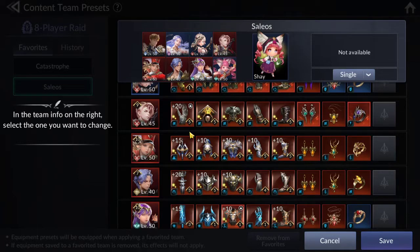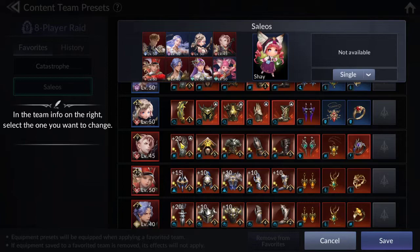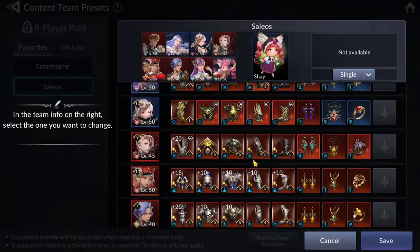Next up is Delens. Delens is your fat DPS. He also has a passive that increases the damage dealt by all party members — I consider that a bonus. His primary purpose is to deal damage, so I've given him the good attack set, T5, with enchantments. If you don't have radiance, increased attack upon landing a critical hit is perfect. I also threw a transcending bow ring on him just so he ults more often, because his ult does massive damage.